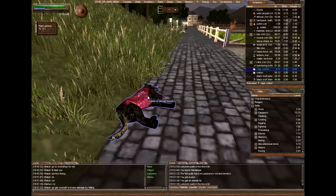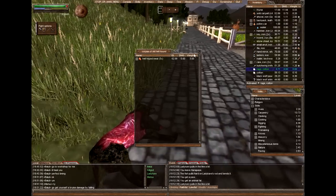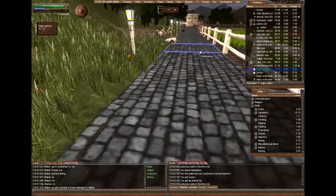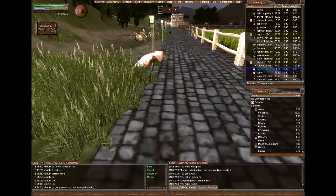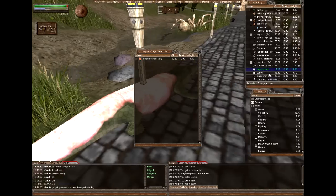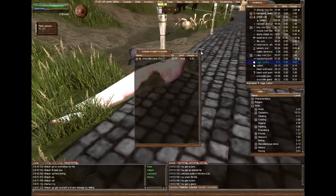You can see someone killed this hellhound — nothing left there. But from another body I got a paw, another paw, and a gland. This should be enough to make myself some healing covers.